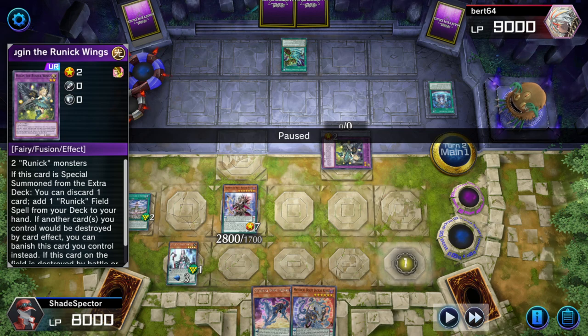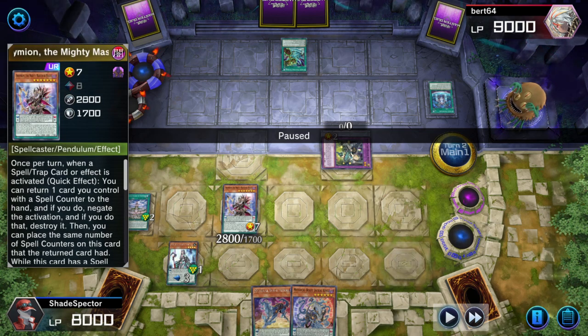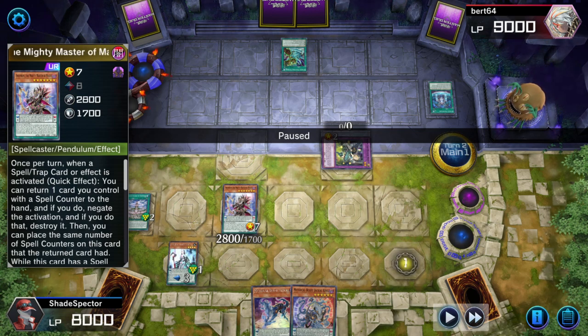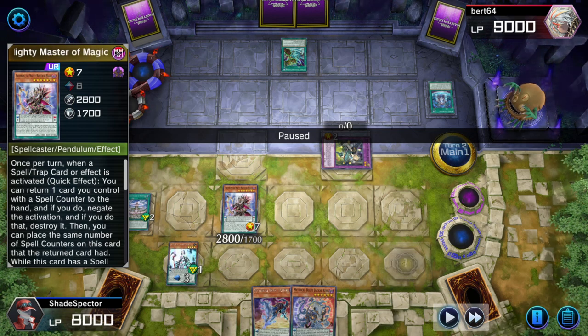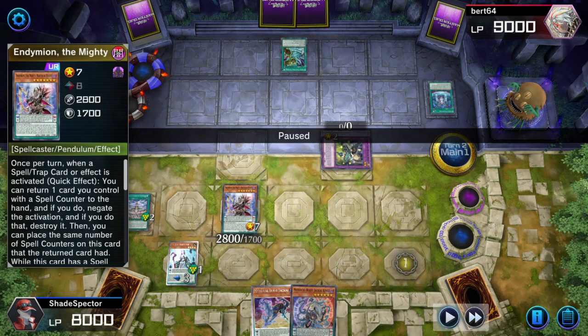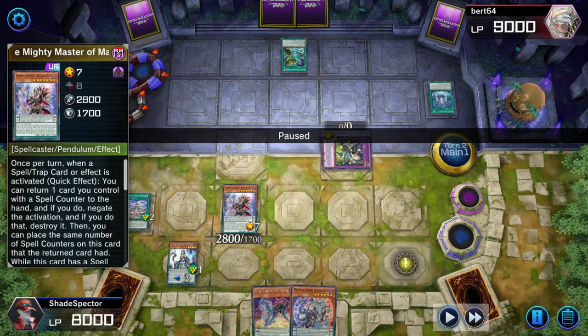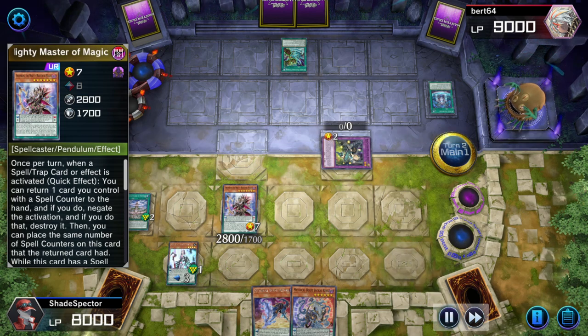He thought he was safe, but not safe from the Mighty Master. That's a pretty neat rule, guys - keep that in mind. Mighty Master is a menace - one of the few point-breakers that can get around this toxic Hugging protection. That is gross.